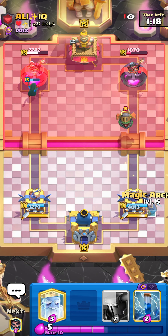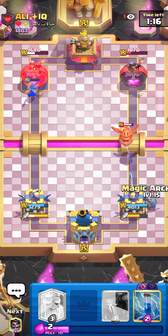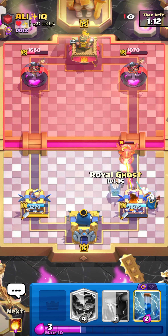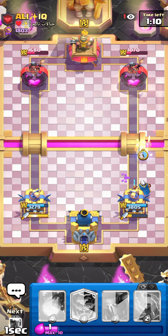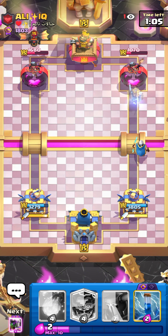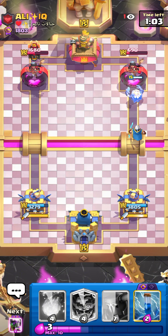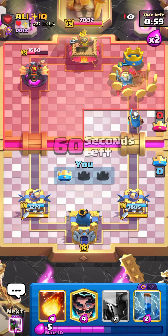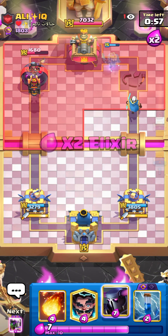He's not gonna make a move, so let's go for magic archer. Let's go for royal ghost in front — if he plays anything it would die to magic archer. To be honest guys, now I can go for a three crown for real.